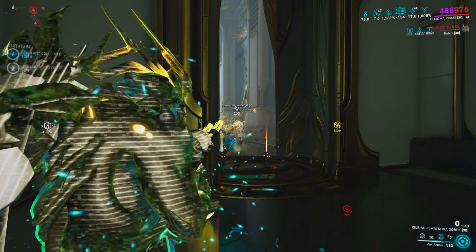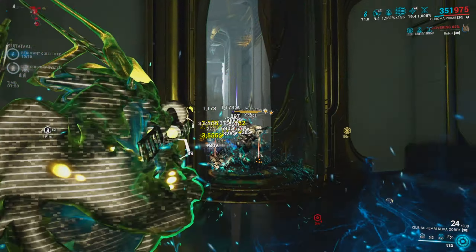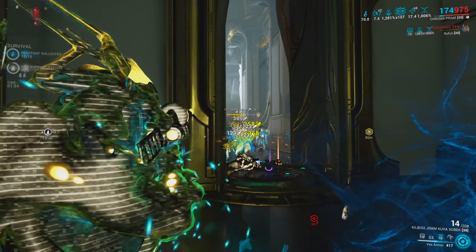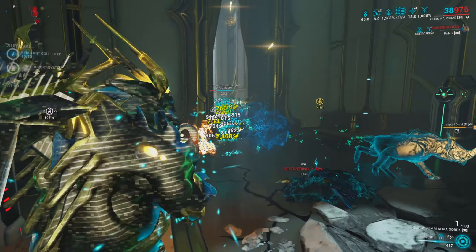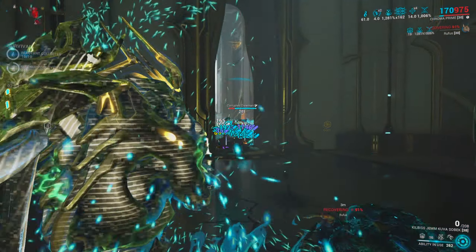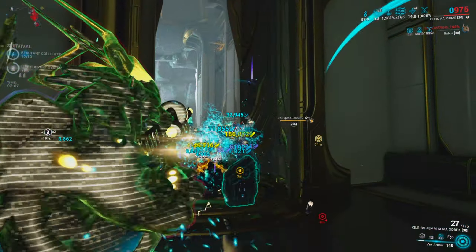I have the toxin element on my Kuva Sobek — I got a 28% toxin bonus. I got the Acid Shells mod of course, so any enemies we kill with the Sobek will actually explode. I also have a ribbon mod for the Sobek. I'll be pairing this weapon with my main Warframe Chroma, who has the Nourish helmet ability, so I'm going to be getting that viral damage bonus and rocking toxin Elemental Ward. Combined with Chroma's Vex Armor, this weapon is going to do a lot of damage.